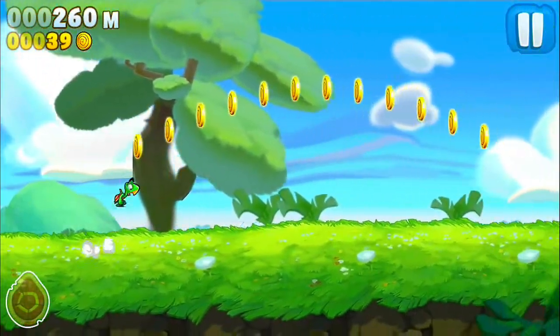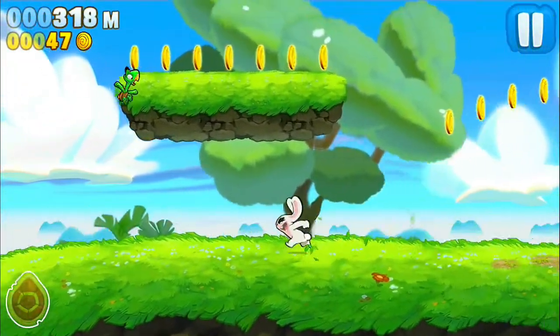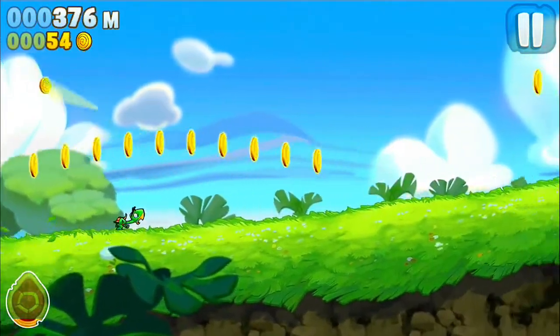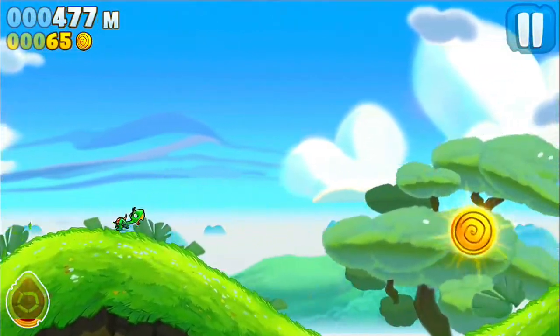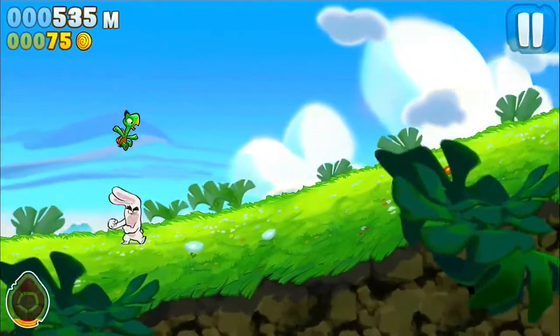I'm not really sure what the creatures are in Mario, but you can land on them. Here's a mushroom I can land on, and I jump higher when I land on that — it kind of acts as a springboard. So I tap on the screen to jump, and the longer I tap, the higher he will jump, but there's still a limit to how high he'll jump.